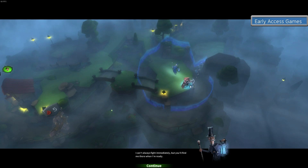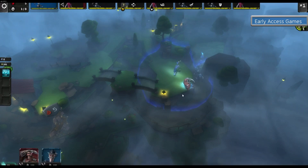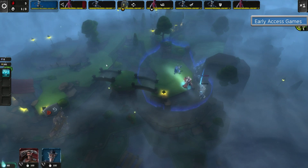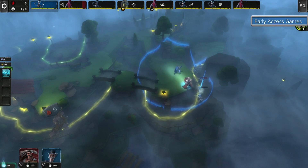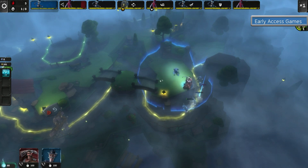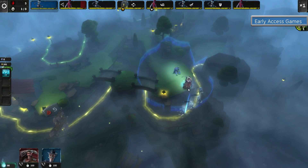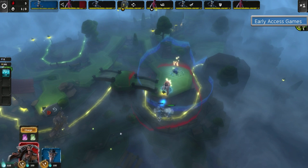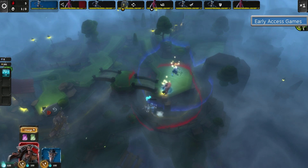He actually gives a boost to my other characters. It works the same way as any other tower defense: you have the path, they come around, and you have a list of how many waves. You're just trying to stop them getting through the barricade. But what you can do in this — what you can't do in some tower defenses — is you can actually move your characters and upgrade them as they go along.